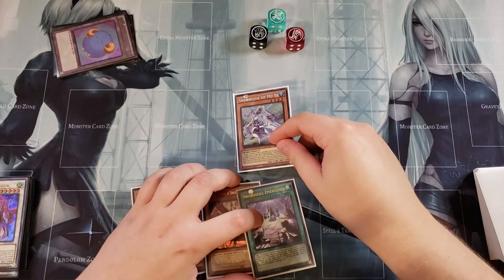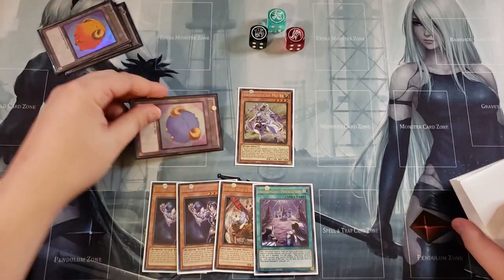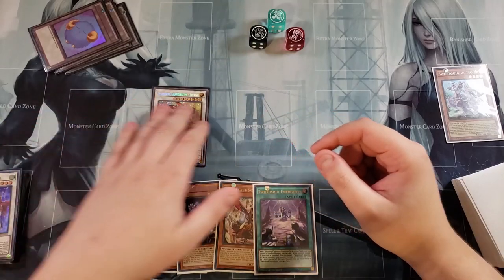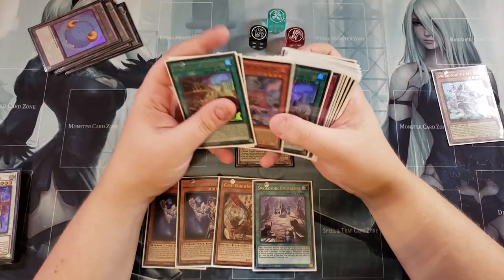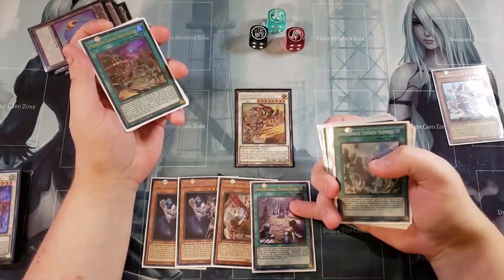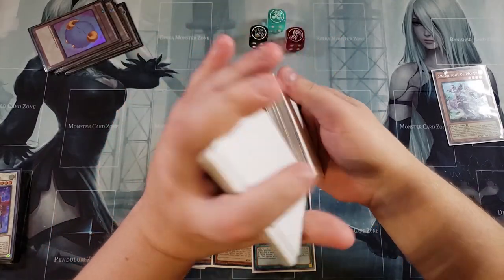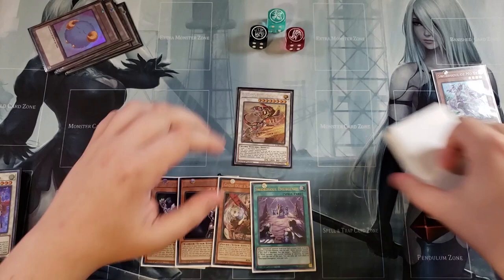We'll go ahead and normal summon Mo Yi to our side of the field, and reveal the copy of Sword Soul Emergence in our hand to generate a token on the field. We synchro these two monsters together — just like in Sword Soul — for a copy of Qi Shao, which is really cool. Once Qi Shao is on the field, you go Chainlink 1, Chainlink 2 to search the deck for an additional Sword Soul card. Since we have Emergence, we're not searching a monster. Let's get the draw first — Chainlink 1, Chainlink 2 — to get the additional draw, which is really important.